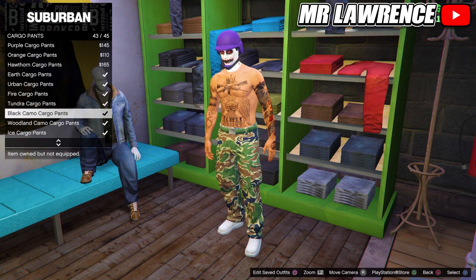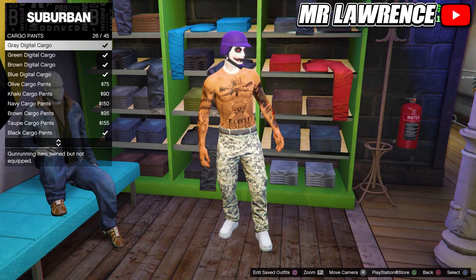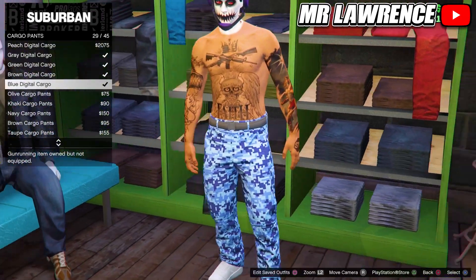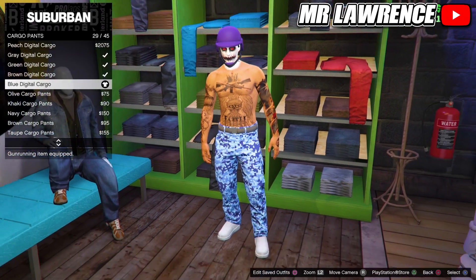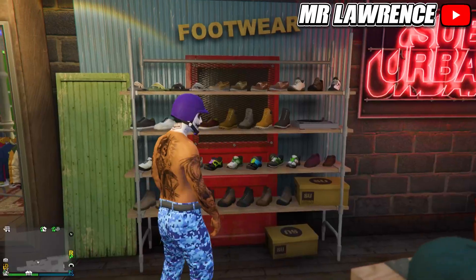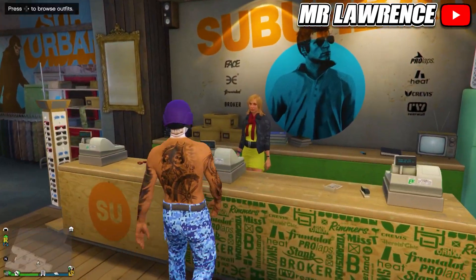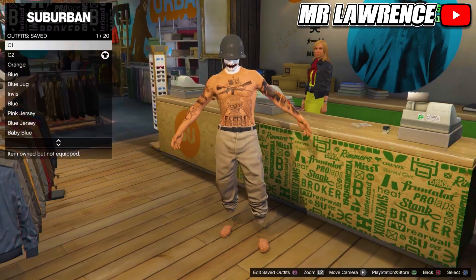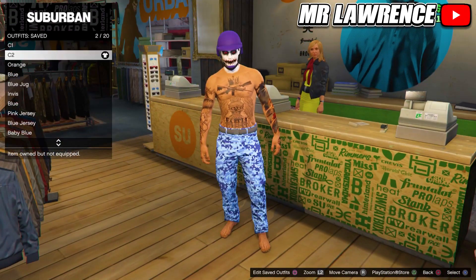Go to cargo pants and purchase the blue digital cargo pants, number 29. Now save this outfit in another empty slot and name it C2. It's easier if you have C1 and C2 saved next to each other. Your C1 outfit should have any colored joggers and your C2 outfit should have the blue digital cargo pants.